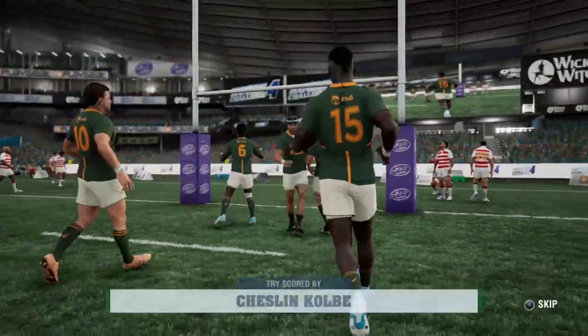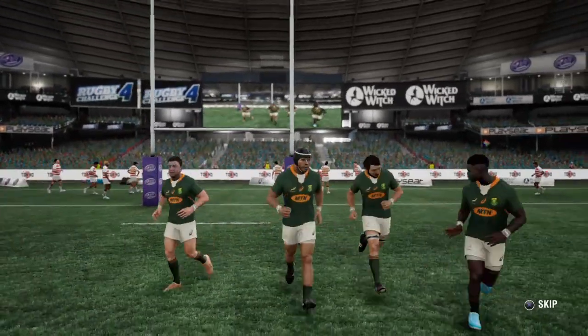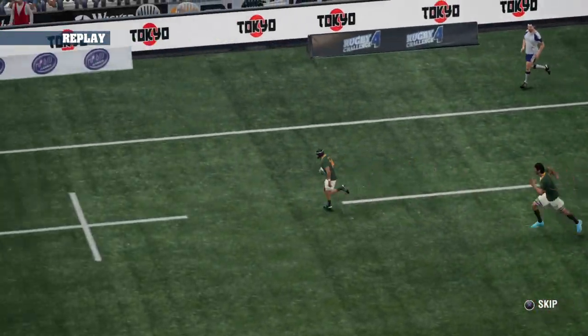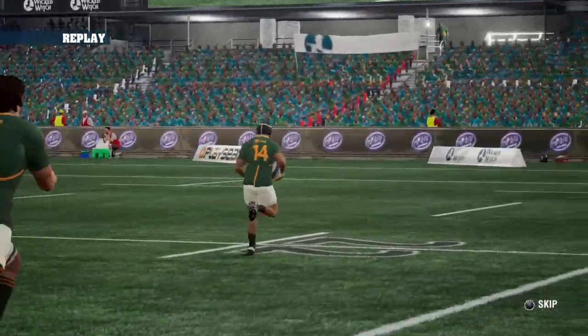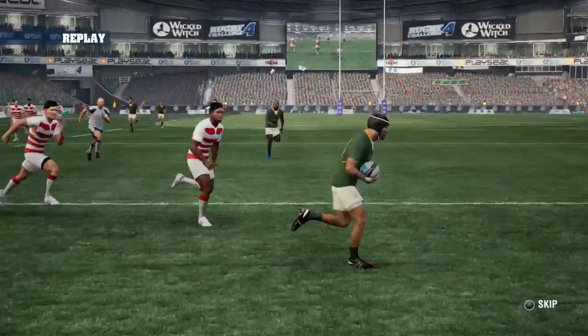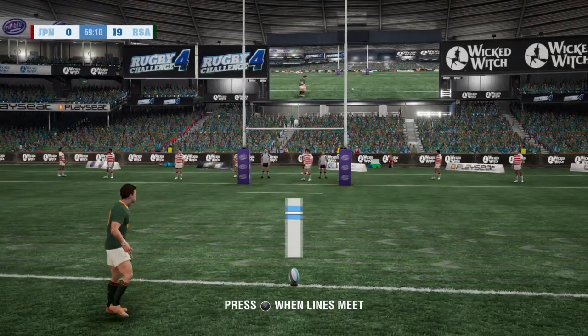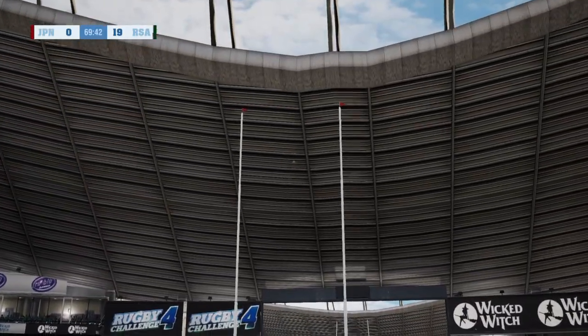It's the great defensive display from the Boks that is turning pressure into points. Just a straight 70-meter sprint to the tryline for Colby — nobody going to catch him. The Boks are well and truly clear with about 11 minutes to go — 21 points to nil.